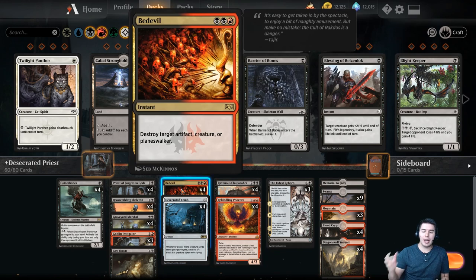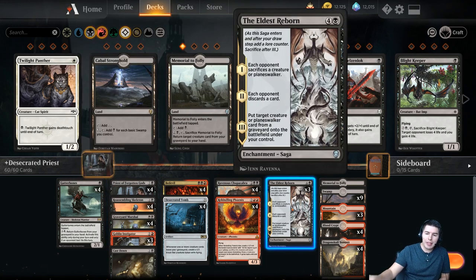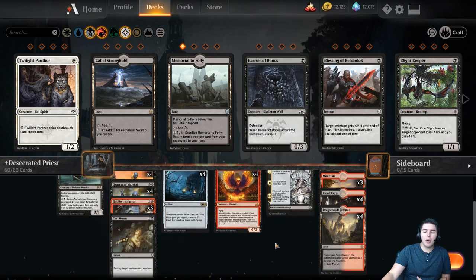We have Bedevil, which hits artifacts, creatures, or Planeswalkers — which is amazing. Priests of the Forgotten Gods is a really good removal spell in itself, being able to sacrifice a creature each turn. And then there's The Eldest Reborn.